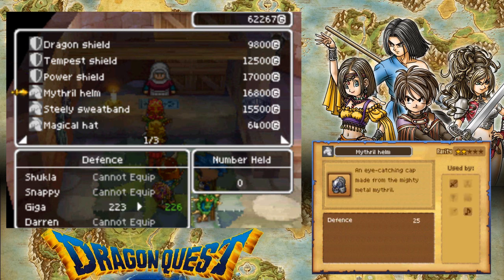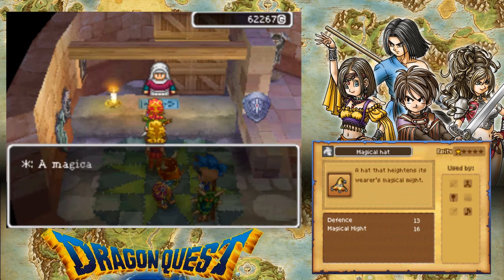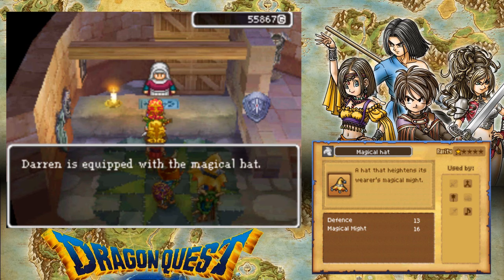Oh wow, it actually does look like a dragon as well. The metal helmet. A steely sweat... that's a very expensive sweatband. I've just bought a ton of stuff for Giga. Oh, that actually looks really cute — I might buy that for Darren. Yeah, I'll get Darren a magical hat so he feels more like a wizard. I wonder how he'll look on him.